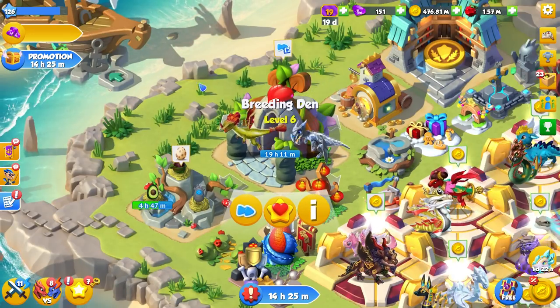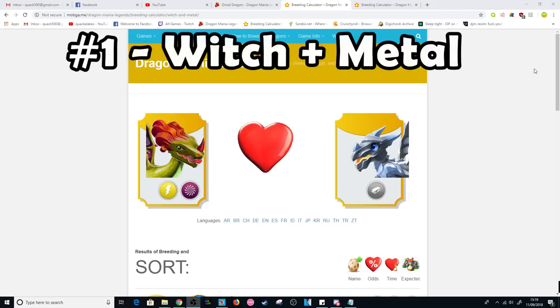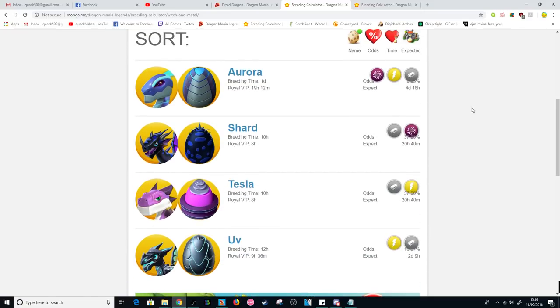So there are two combinations that I would recommend you use to try and breed the Droid Dragon. The first one being the Witch plus Metal Dragons. This combination only gives four other possible outcomes, but one of these outcomes is the Aurora Dragon that has a one-day breeding time.